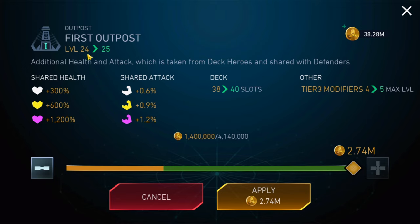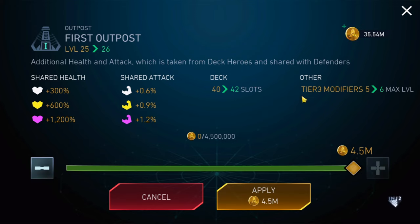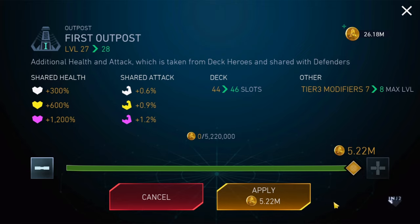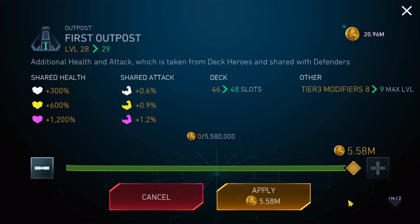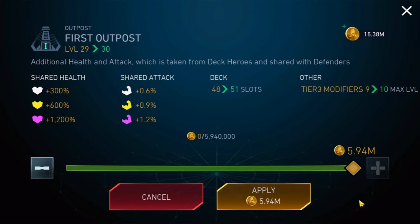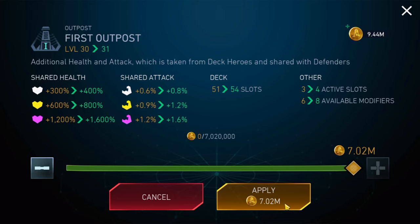I need to get it to at least level 31 in order to unlock the fourth slot. Let's first work a little bit on the outposts. I'm not sure if these coins will be enough, but let's see — at least enough to maybe max out one. Seven million... and eight available modifiers, from six to eight. Okay, let's do this.